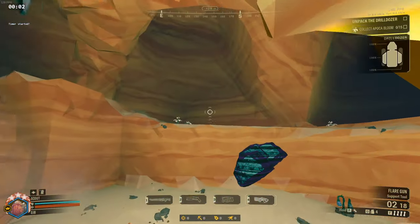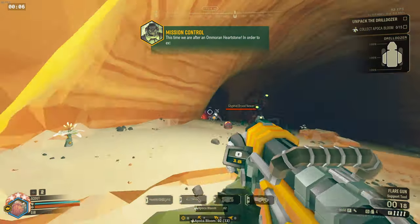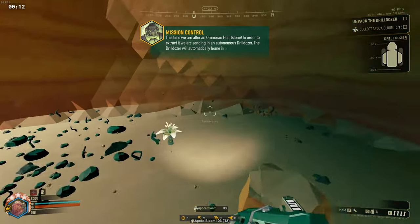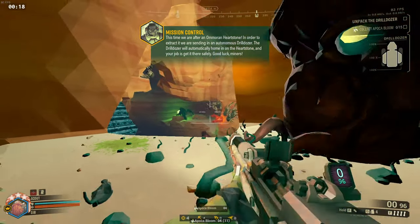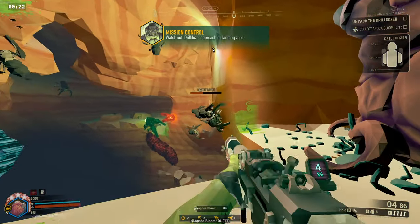Let's get the job done! This time we're after an Omerun Heartstone. In order to extract it, we're sending in an Autonomous Drill Dozer to support you. The Drill Dozer will automatically home in on the Heartstone, so your job will be to escort it and keep it running. Good luck, miners. Watch out — Drill Dozer approaching landing zone.